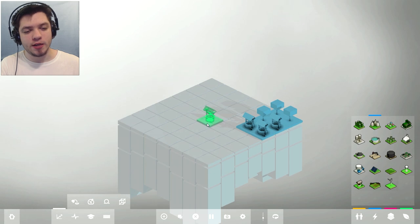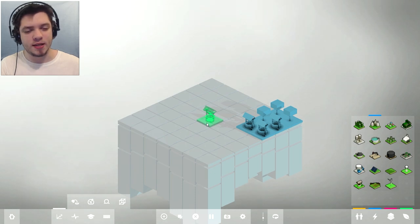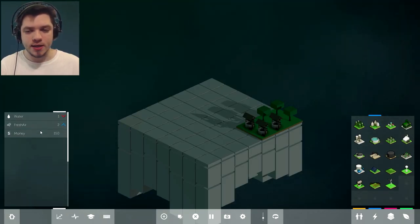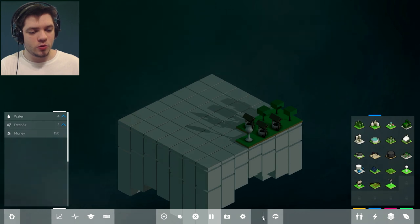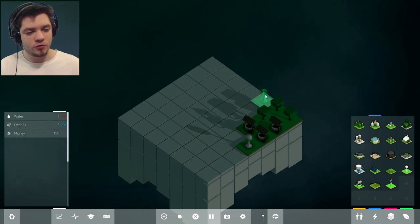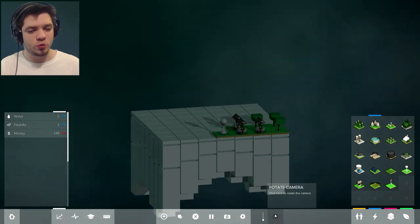If you build something here and you don't connect it to other blocks or to the edge, then that building will not produce anything. We can go into the analysis — we have water, fresh air, and money. So we are also going to build a water tower right here. I like raising the world up a bit so I can have access to these blocks here, because if you lower it, you don't have access to blocks behind.